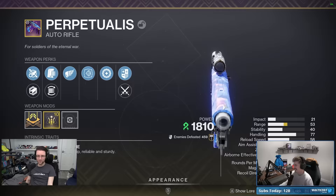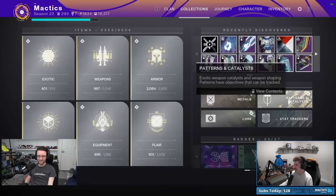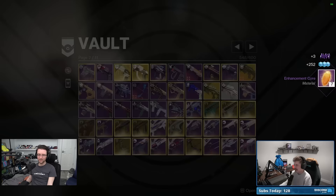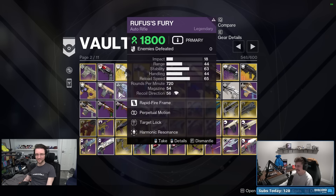Why do we have Perpetualis? It looks cool, but I do have the pattern for it. As for Rufus's Fury — I'm not a Root of Nightmares enjoyer. Wait, I actually have that pattern too? And it's not even a Deeps version — I don't mess with Master raids.